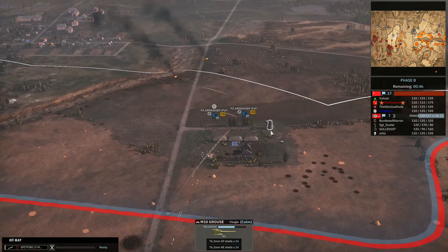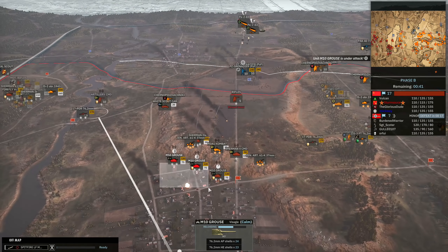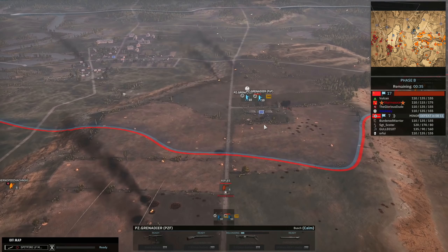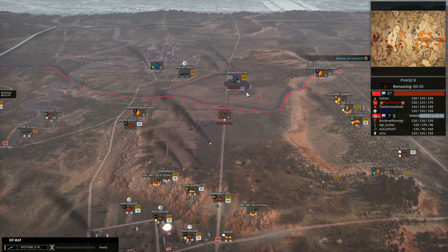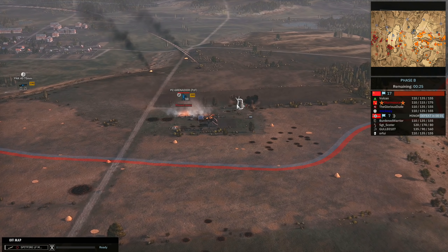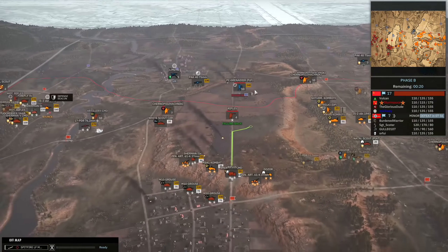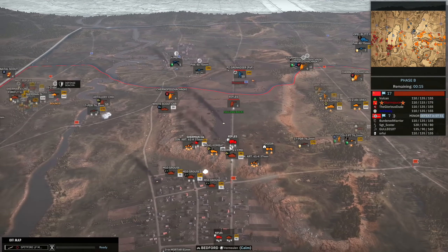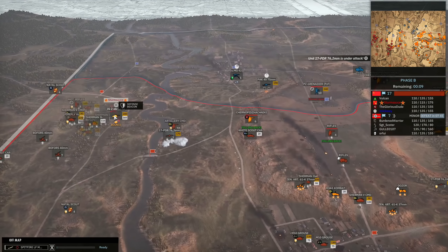I can also target the buildings up here, which is quite important. I'm purposefully targeting the windmill — I can't really see what's even in it right now, but the only thing we've seen is Panzergrens in this building. I'm targeting the windmill specifically so we can destroy these buildings. Without the windmill there, any recon in it won't get an elevation bonus and won't be able to spot everything around and on the hill. And potentially if I shoot at the windmill I can kill whatever's in it.